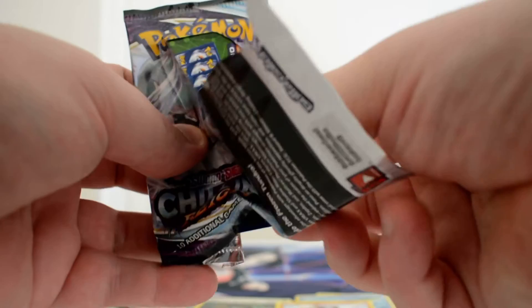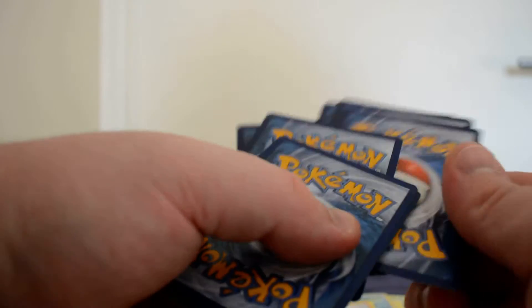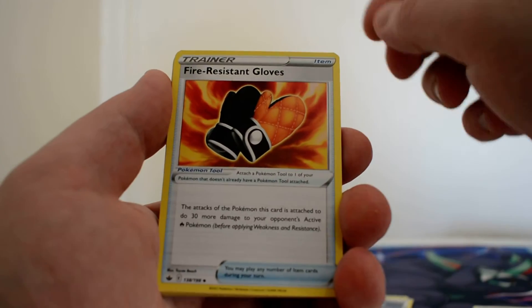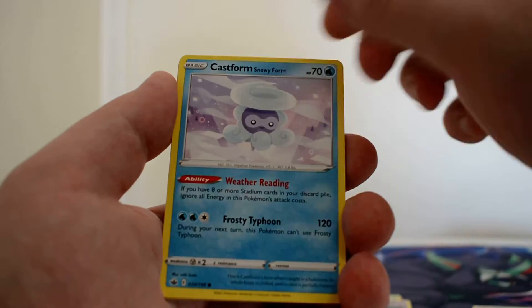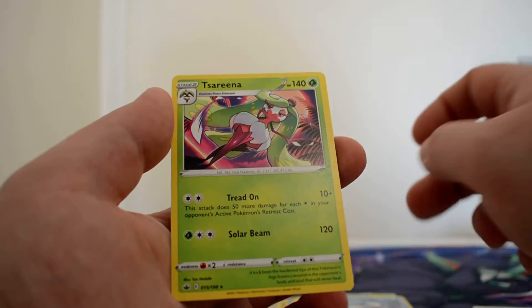Moving into Chilling Reign. This is not a good sign for Flareon in this video. We have a Metal Energy, Laron, Fire Resistant Gloves, Welcoming Lantern, Rockruff, Shuppet, Castform, Ghastly, Kubfu, Reverse Frostlass, and a non-holo Serena.